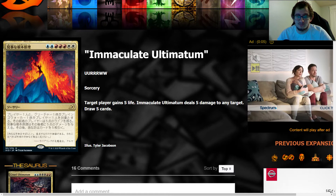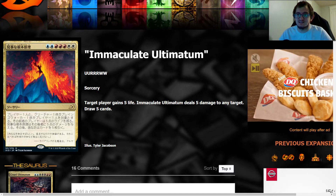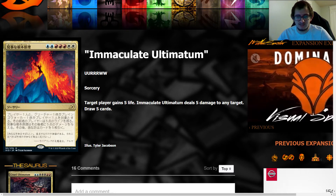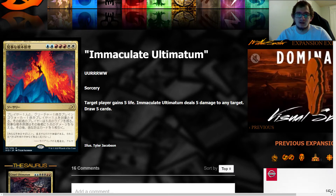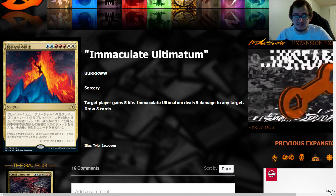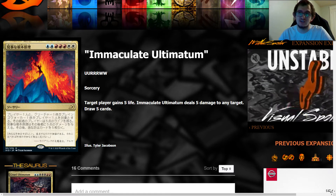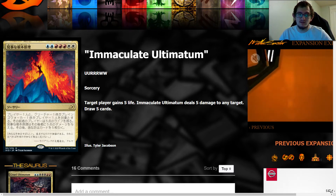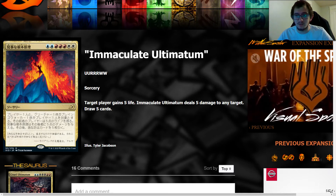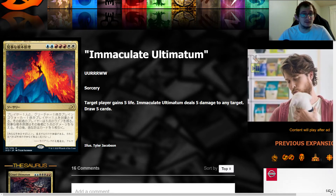Alongside the other Ultimatums in the set, which I'm going to be ranking after the full set is spoiled — Immaculate Ultimatum, while I don't think it's the most powerful of the Ultimatums we've seen, there's still the Temur one that needs to be spoiled if there is one. Seeing all the others, I don't think Immaculate Ultimatum is the best one. It does a lot of powerful things I like to do, and it's more consistently good rather than having a high floor and low ceiling — what you get is what you get — versus some of the other Ultimatums that have the potential to just be insane and quite literally game-ending.